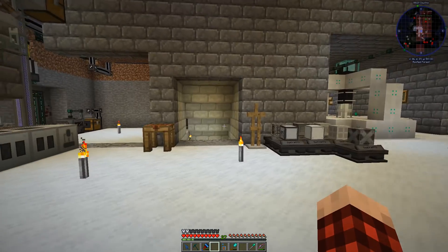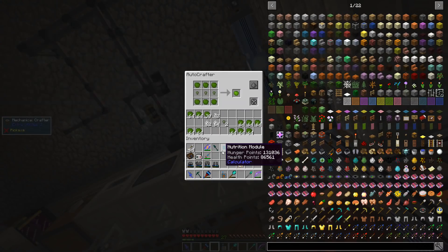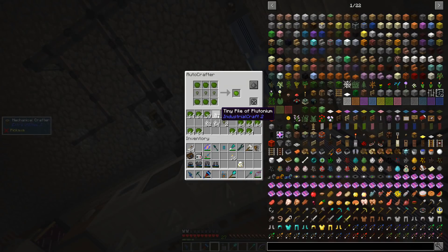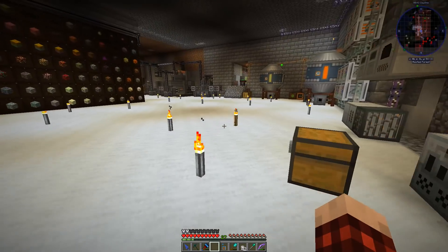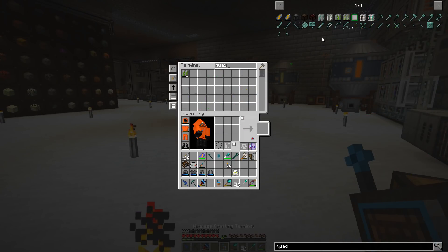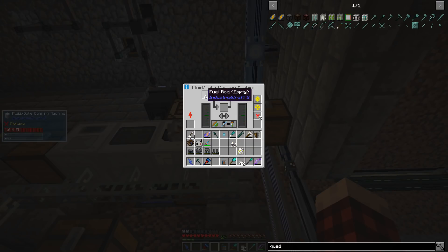That was a little trip down craziness lane but we're working like we need to now. These guys are all done — we have some tiny piles of plutonium, not very many. Let me see about our quad cells — can I make any more of these? I need some regular ones. Why isn't this working? Process all those.